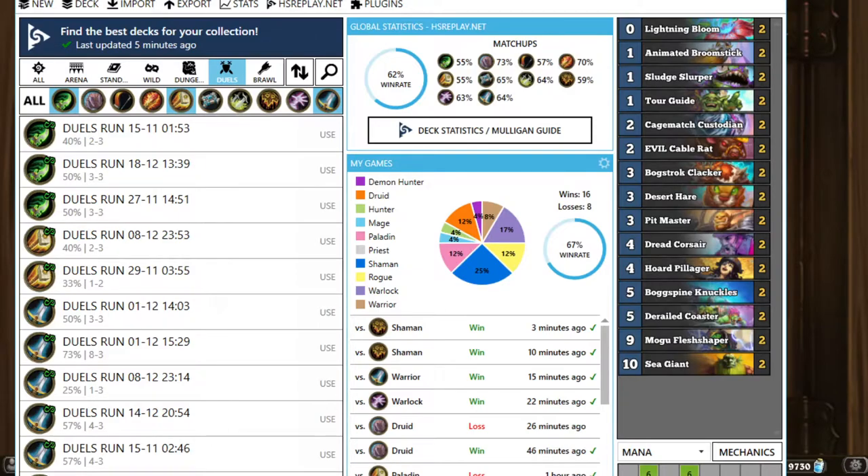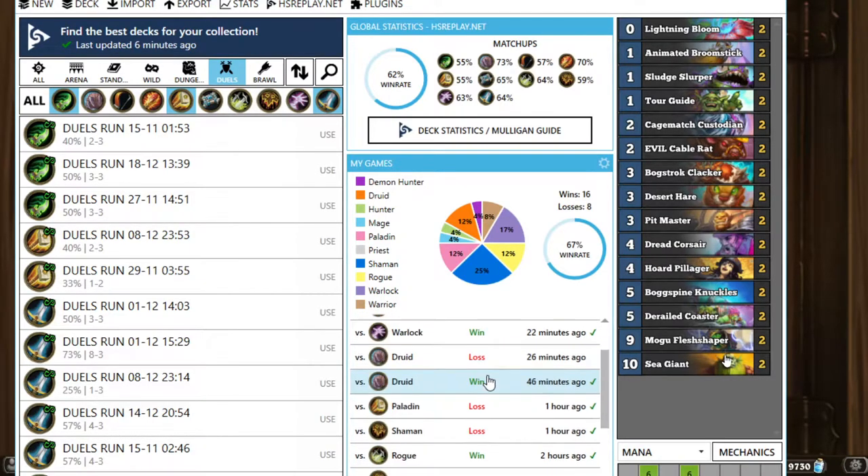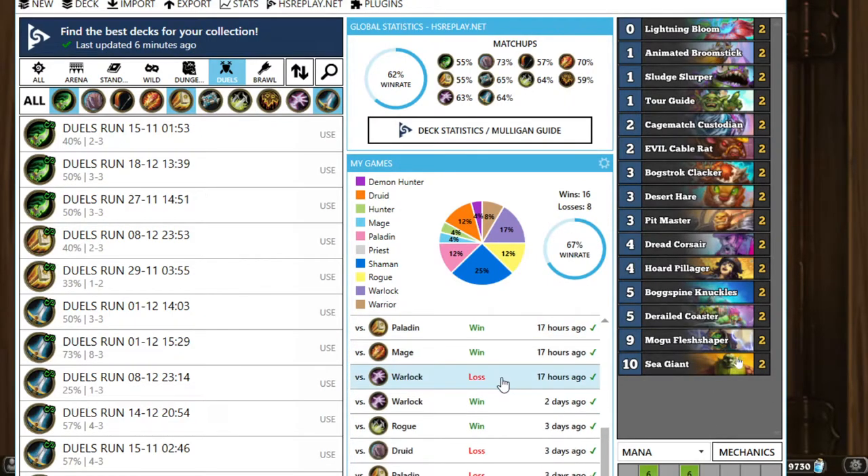Let's look at the deck tracker. We've got a 67% win rate which is very nice — we're on a four game win streak. This is all in legend by the way. Maybe the first two are practice games. In legend it's definitely a very high win rate — it'll be about 16 out of 26, which is around 60-65% win rate in reality.